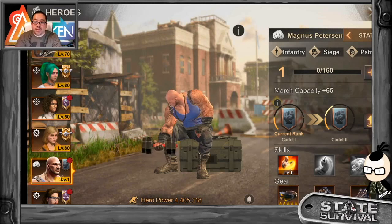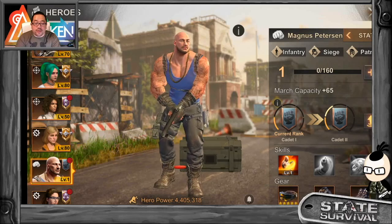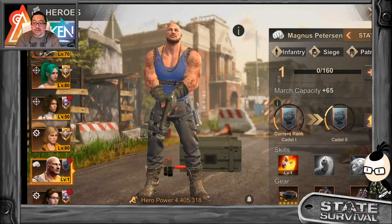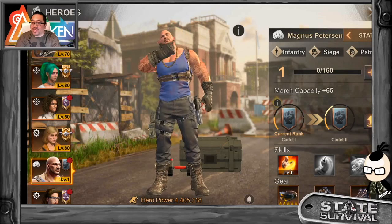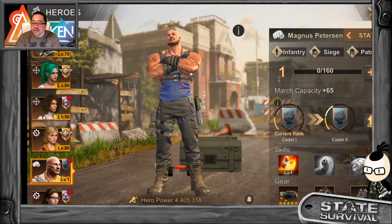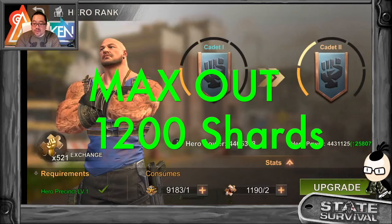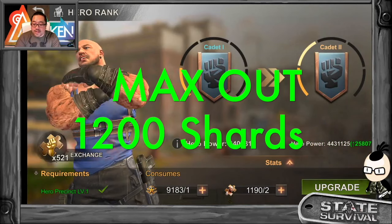Magnus Peterson — he is a brawler. He is a siege hero for attacking and a defense hero for defending. So he is a patrol and siege hero. Before we do anything, because some of these skills are not maxed out, we are going to go ahead and max this guy out.